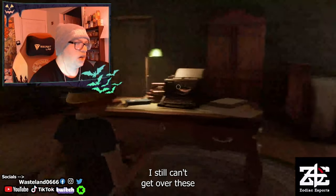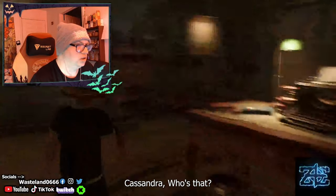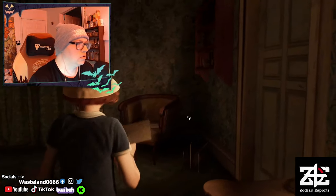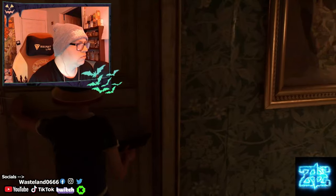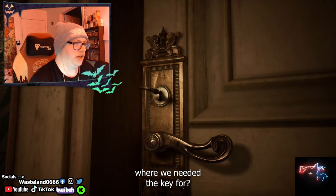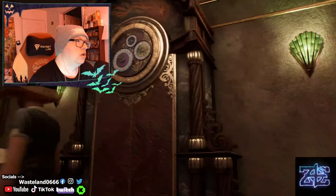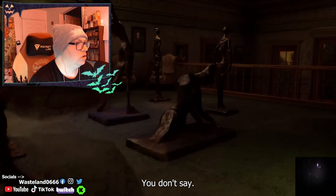I still can't get over these graphics, man — so good. Cassandra, I'm touching your typewriter. Cassandra? Who's that? I don't know who half the people being mentioned in this game are — of course, we just started. Nope, that's the room we started in. That's the door we needed the key for. Oh well, that's not creepy at all. That's what the loading screen was — the clock. They're so creepy. You don't say. They're very creepy.